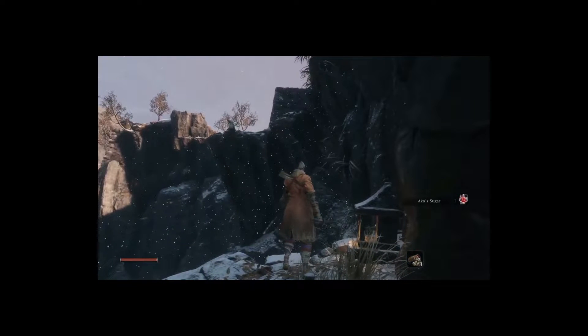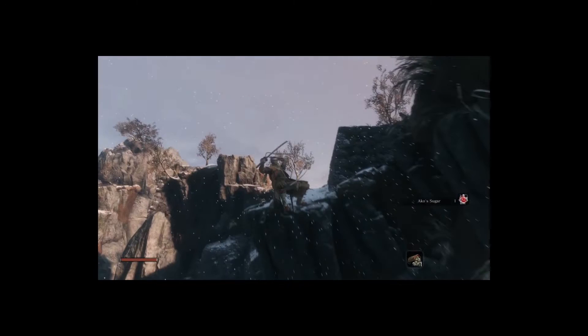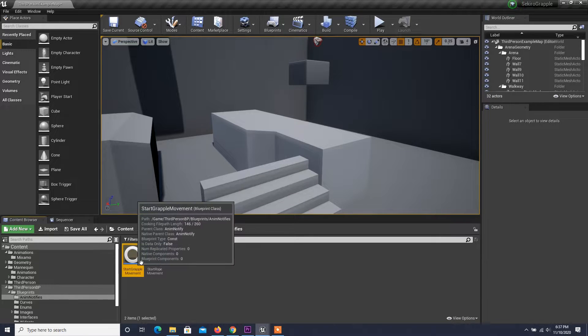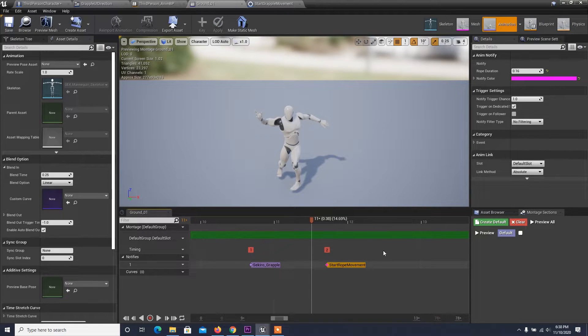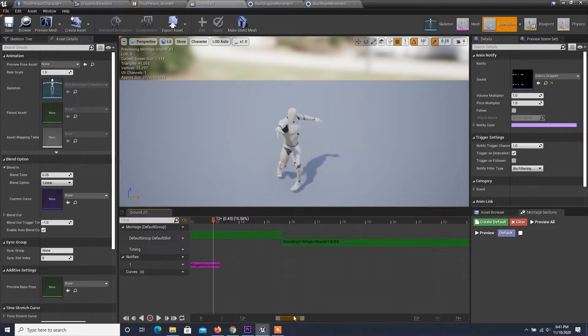As you can see in Sekiro, the distance traveled when grappling must sync with the grappling animation. In simple terms, when the grappling animation starts the character should start to move, and whenever the animation is finished, the character must be at the target grapple point location. This means we have to adjust grapple movement speed dynamically based on the grappling animation. Once that's done, I created two custom animation notifies: one is used to start grapple movement and has a variable to set the duration of the grappling animation. Another notify is to start rope movement, and it also has the same logic regarding duration. Finally, I call these notifies on the animation montage at the right time.